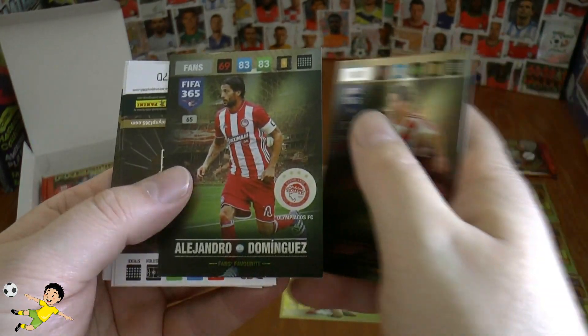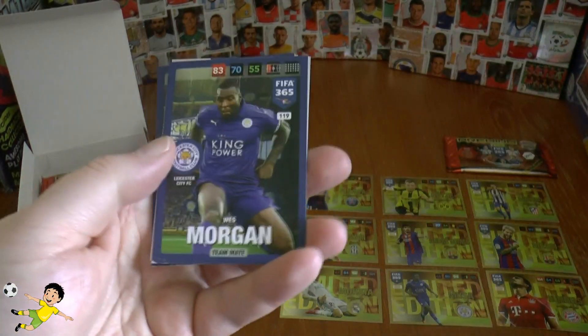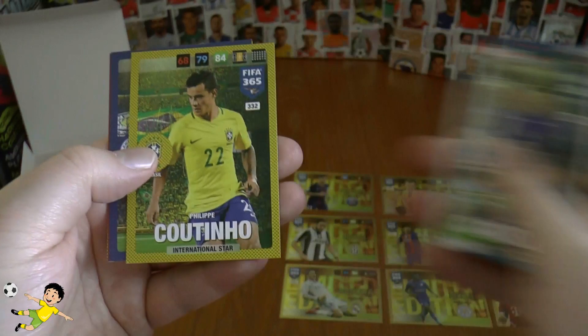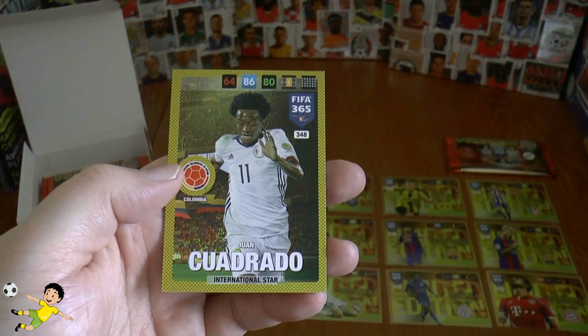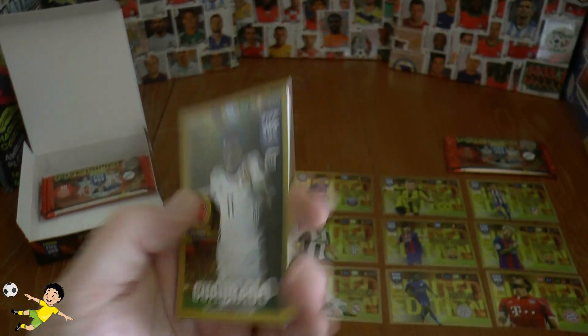Then we've got Mendy, Ponzio, Dominguez as fans' favourite. Then our base is Wes Morgan, Casillas, Coutinho, Akazaki, Alario and Juan Cuadrado — the fantastic Colombian winger.